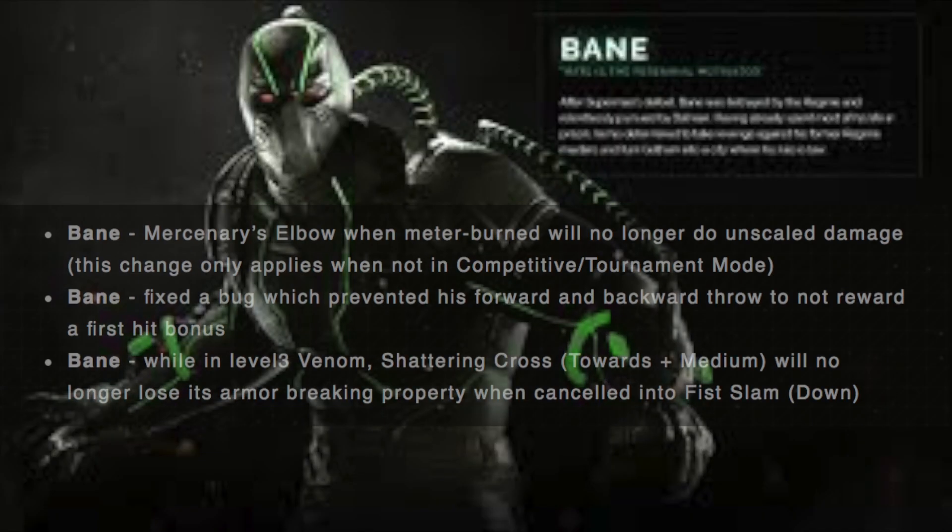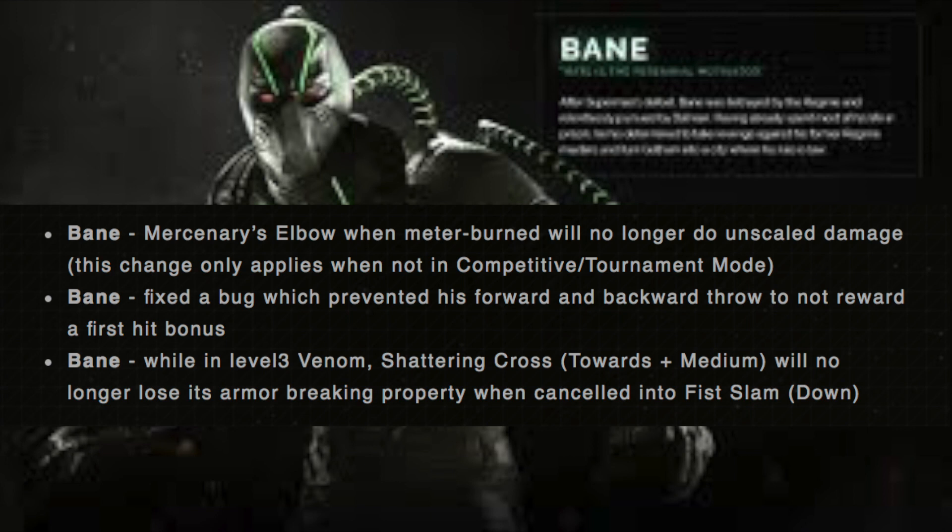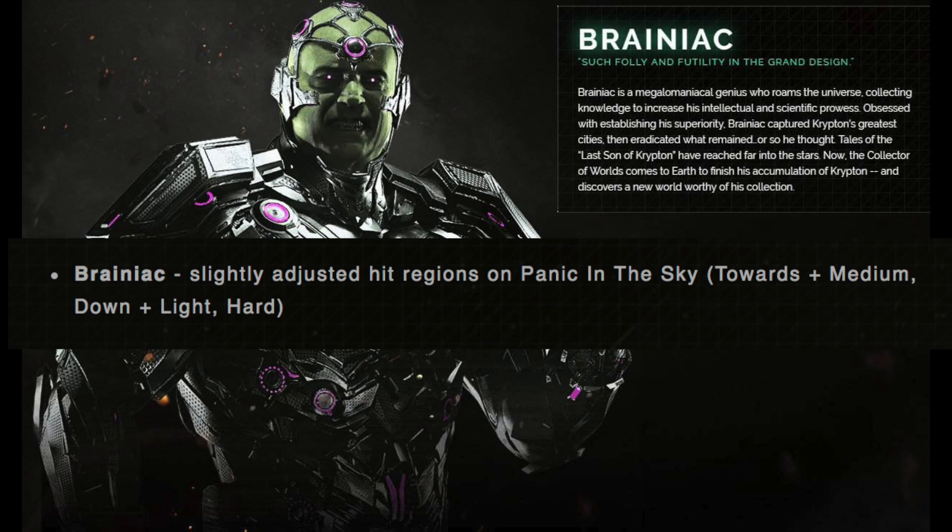Next up is Bane, a character I've been very interested in using more after playing with him over the weekend. Bane's Mercenary Elbow when meter burned will no longer do unscaled damage — this change only applies when not in competitive and tournament mode. Another change is there was a bug that prevented his forward and backward throw from rewarding a first hit bonus. Also, while in Level 3 Venom, Shattering Cross (towards medium) will no longer lose its armor-breaking property when cancelled into a Fist Slam.